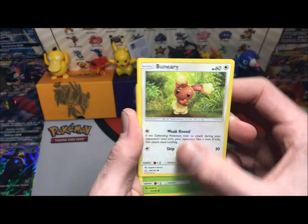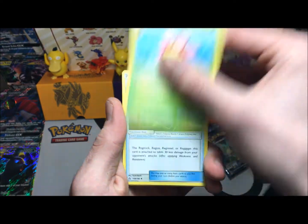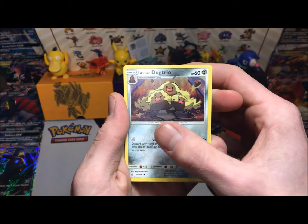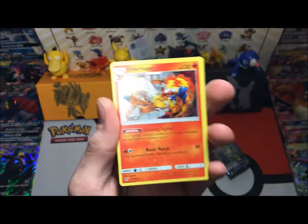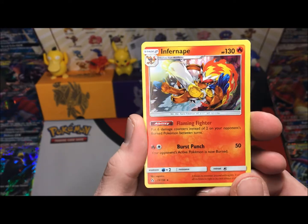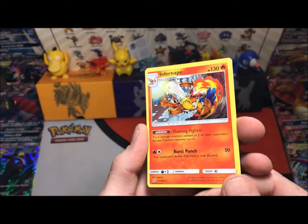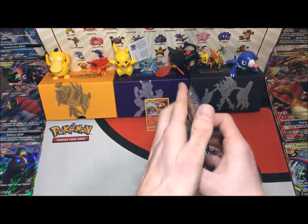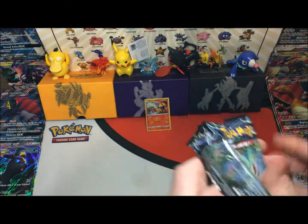We have a Shinx, a Purugly, a Hippopotas, a Bibarel looking all lonely, a Cherubi, a Cherubi, a Cherubi, an Ancient Crystal, a lone Dugtrio, and our Stunkys are reverse. And an Infernape — let's take a look: put six damage counters instead of two on your opponent's burned Pokémon between turns. Very nice hollow!